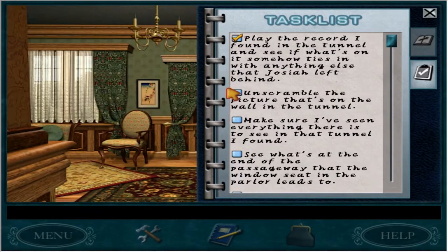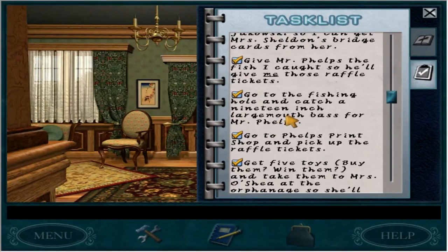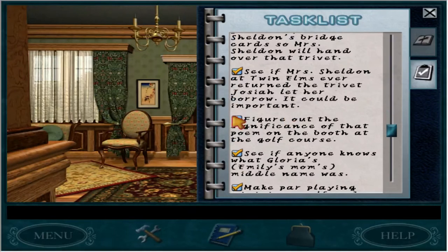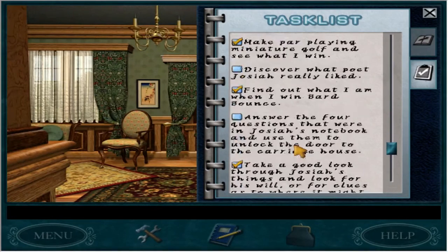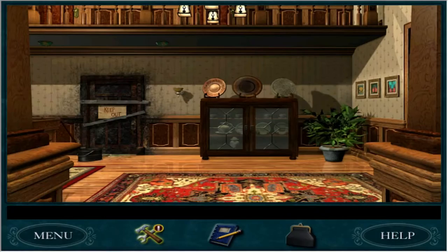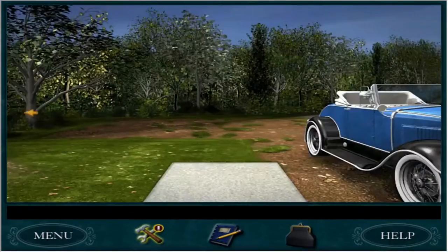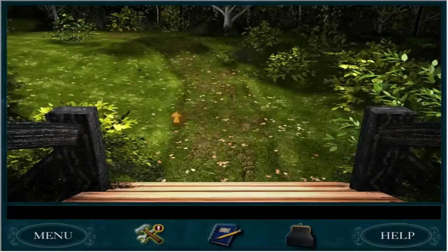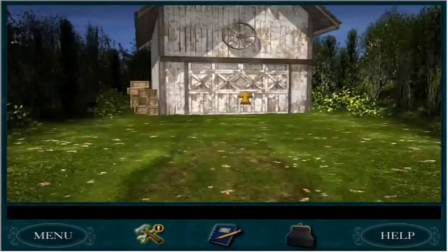Let's check our task list. The record, and scramble the picture, make sure I've seen anything, find what happens when you do this, figure out the mirrors. Can't check that off till it's done. I don't know really how to find out what Josiah's favorite poet was, but I do know the answers to the wonderful carriage house over here.